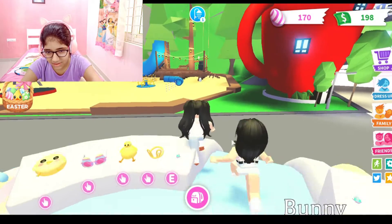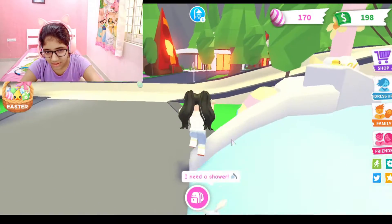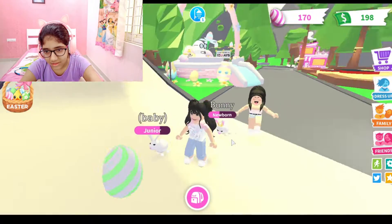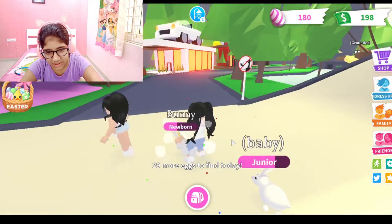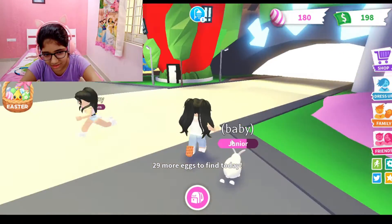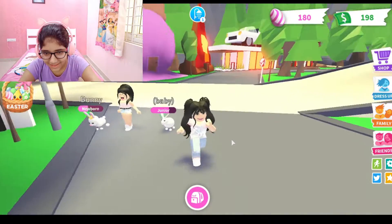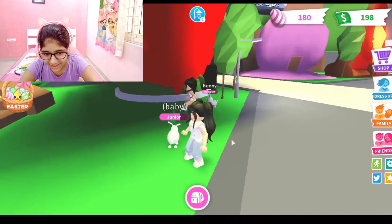So the first one is here. Then let's go to the playground — the playground is this side. Here's one egg, here's one egg.